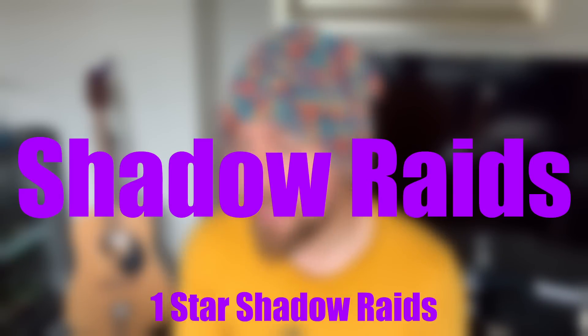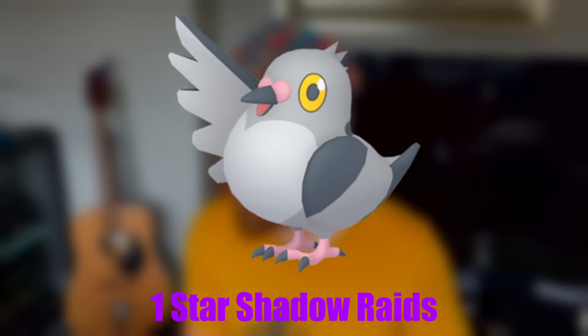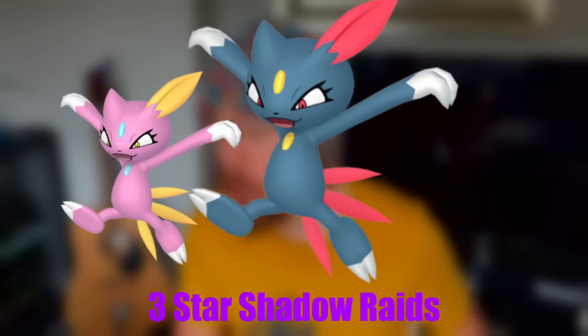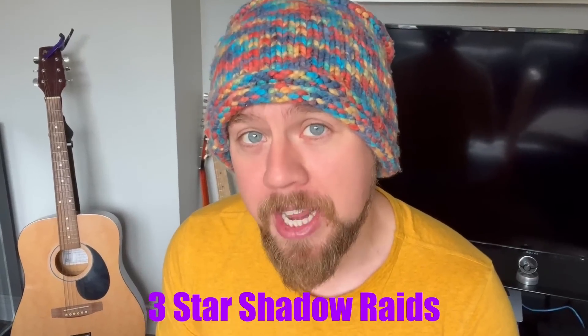Turtonator is a shiny that was released maybe two months ago, so it's essentially a brand new shiny from the Alolan region that you definitely must have because it is super rare right now. Shadow one-star raids include Shadow Zubat, Shadow Houndour, and Shadow Pidove. Three-star shadow raids include Shadow Nidoran Female, Shadow Onix, and Shadow Sneasel.